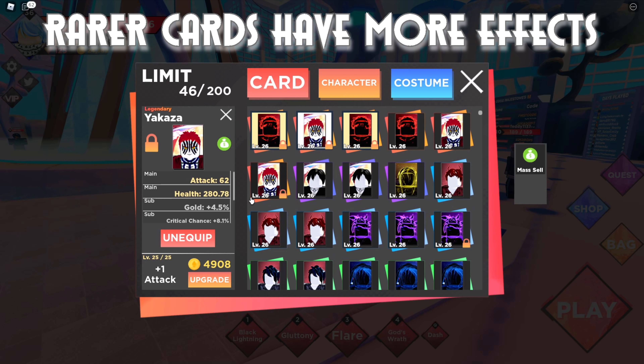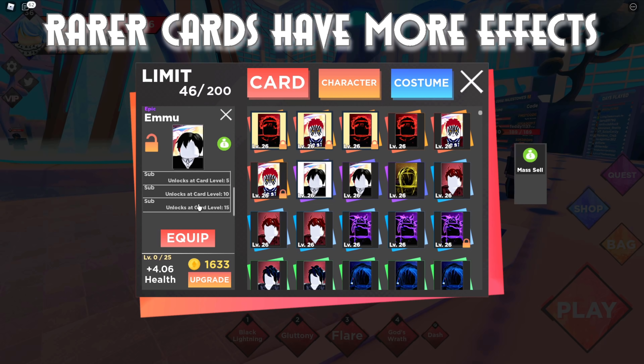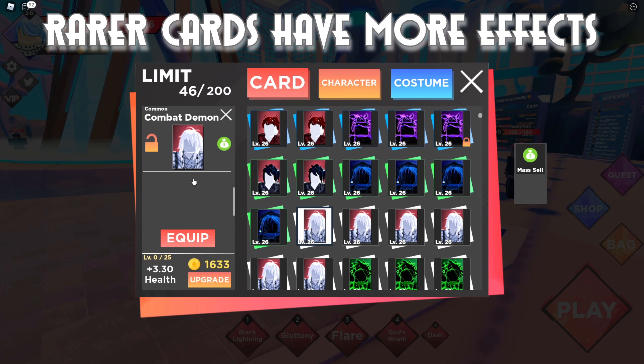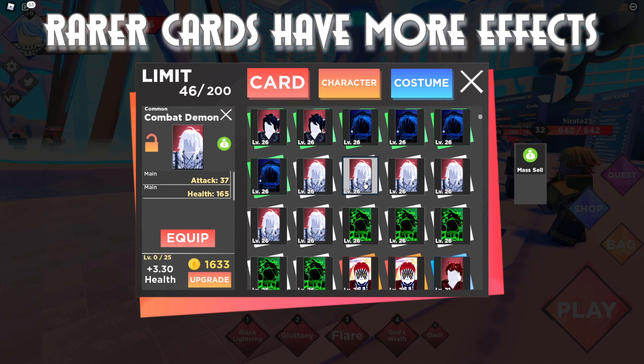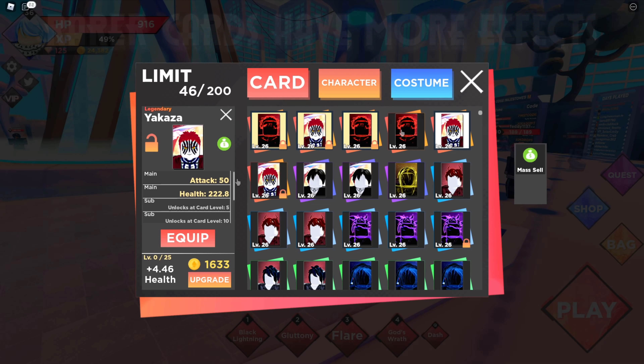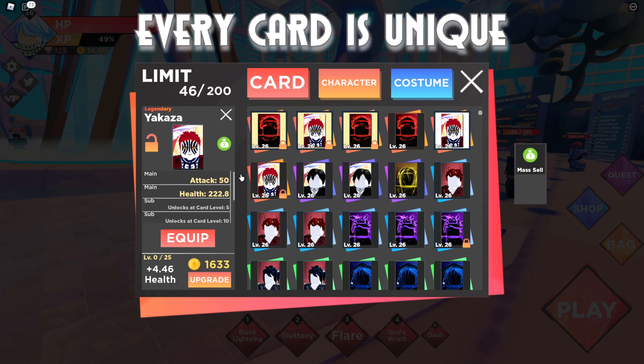Along with rarities, every rarity has a different number of effects: legendary cards can have four effects, epic cards can have three, rare cards can have two, uncommon cards can have one, and common cards have no effects at all — they only give base damage and base health. Common cards are perfect if you're just starting out since they drop easily, and then you can grind for legendary cards.